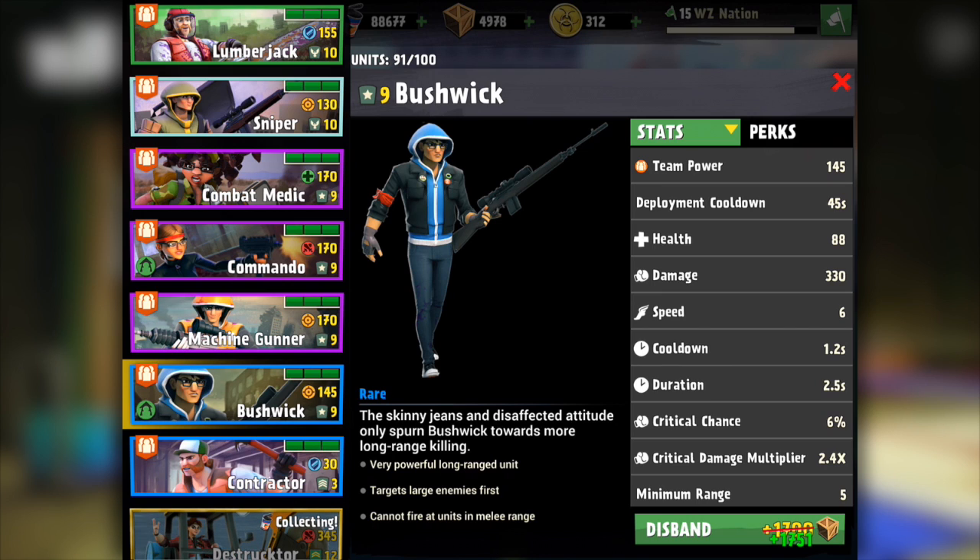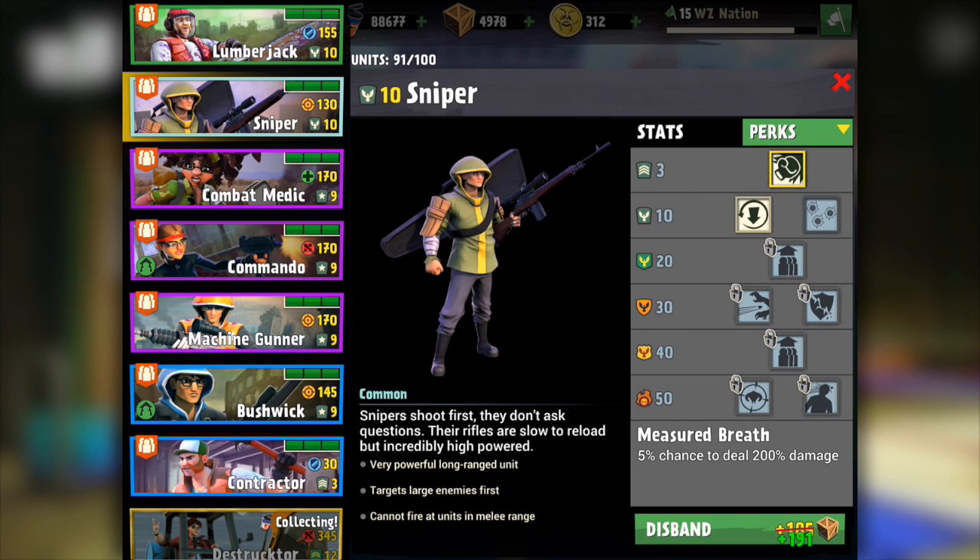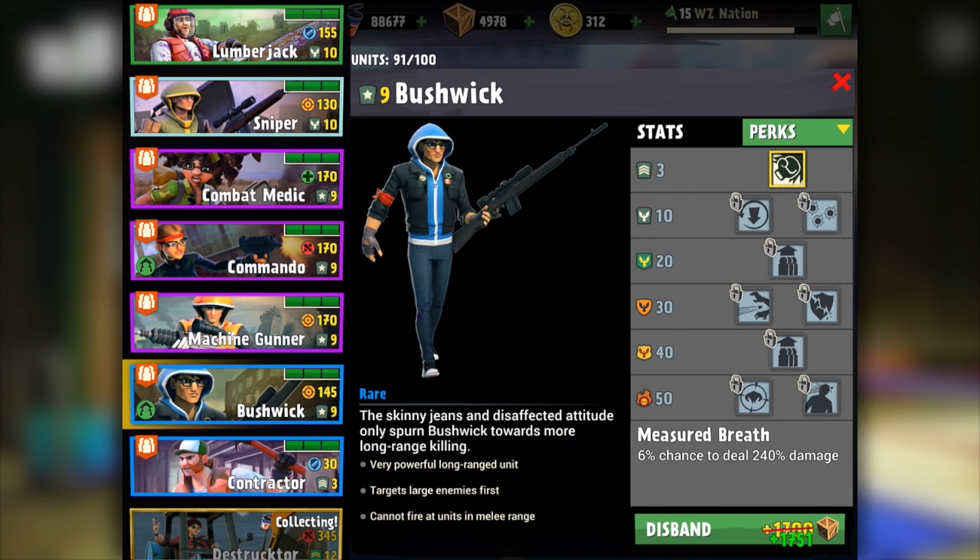So if you guys actually have him, you guys are pretty lucky. We're going to get into gameplay in just a moment, but if we look at the perks here they're going to be very similar to the sniper's perks. The first one is bolt action, which decreases cooldown, along with the semi-auto perk. Going down the list they appear to be the exact same perks.